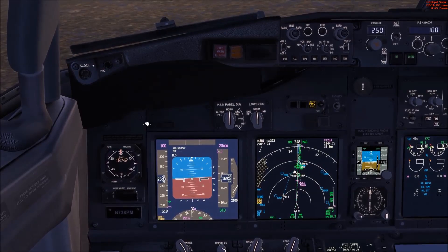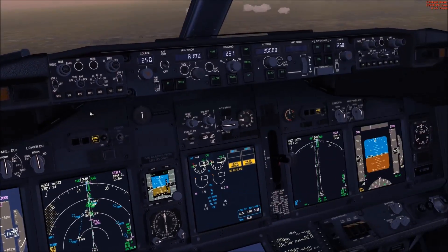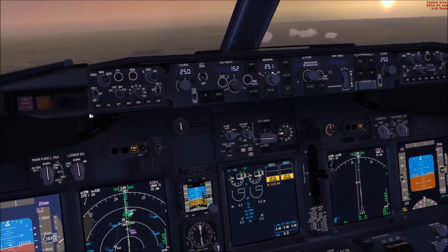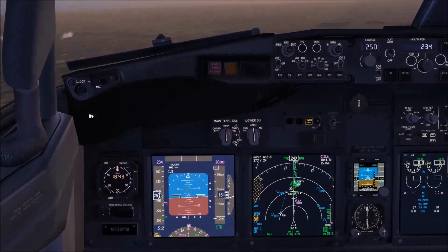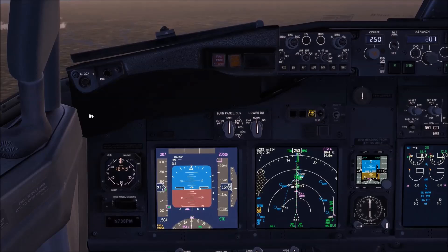Switching the flight director off and pitching up for 210 knots. The MCP panel has been recovered, so setting MCP speed to up speed — 210 knots — which gives the best glide angle.